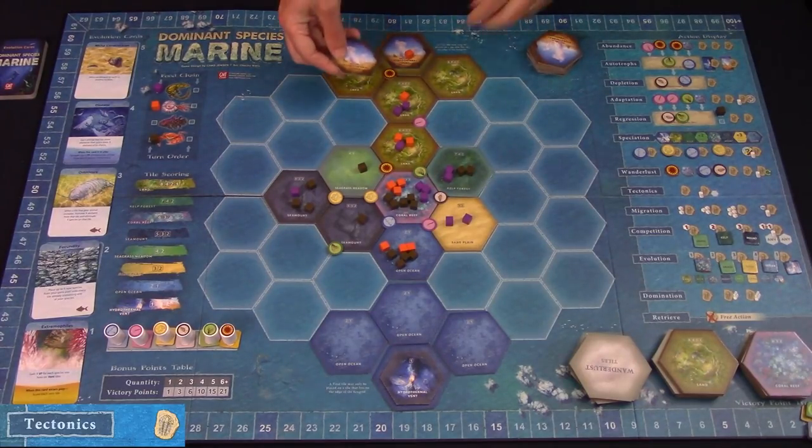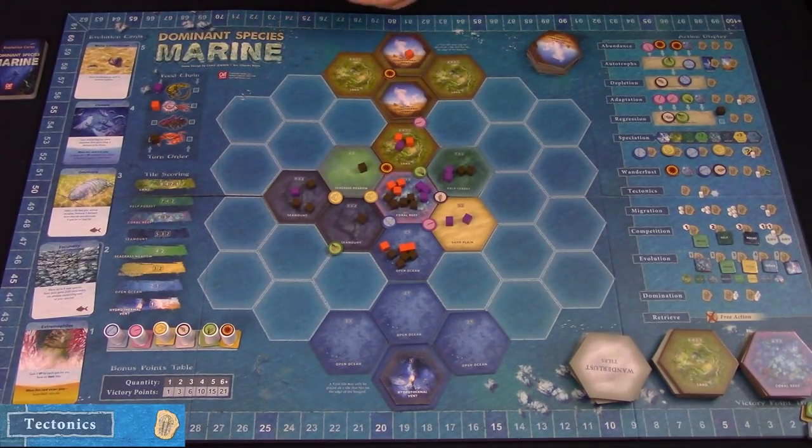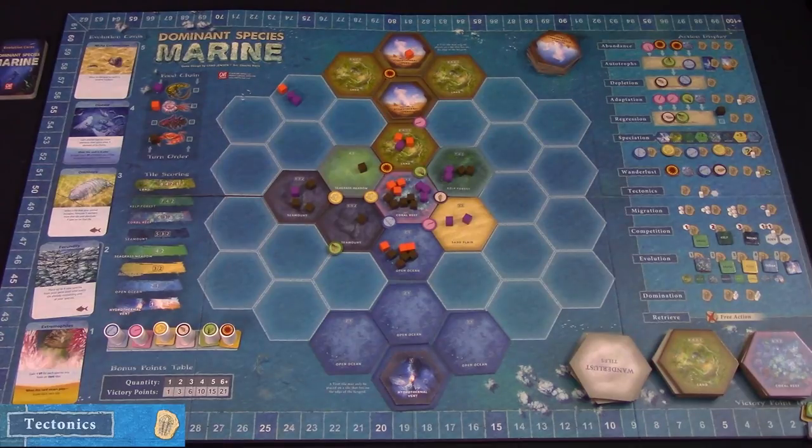Tectonics is how new hydrothermal vents appear. Select a non-vent tile at the edge of the grid, remove all species from the hex and set them aside, then place the vent on the appropriate side up. You'll gain VP based on the number of vents around it, just like the Wanderlust action. Each species set aside returns one of each color back to the tile and the rest go back to their owner's gene pool. As the active player you can also place an additional one from either your gene pool or an eliminated one.